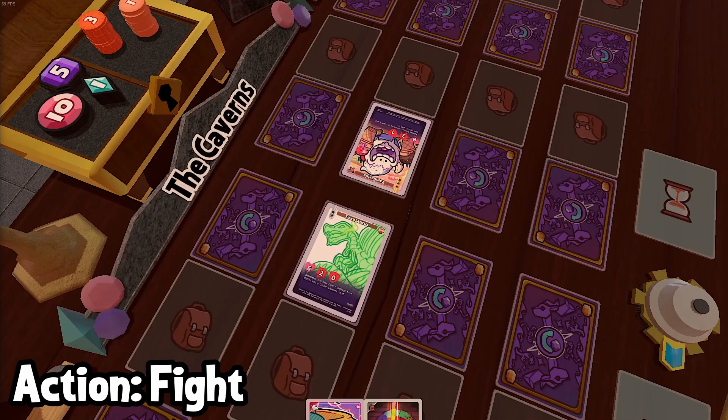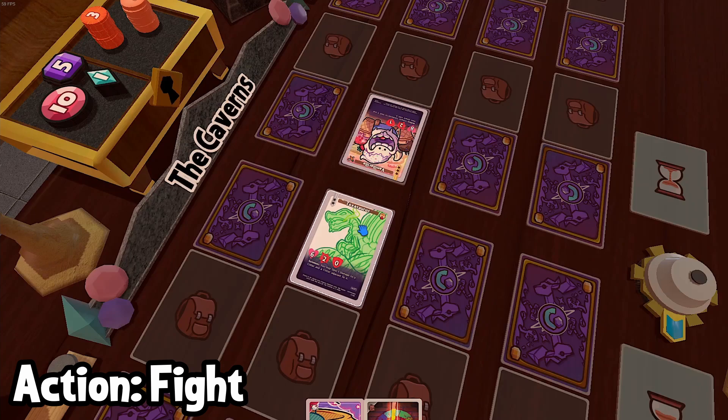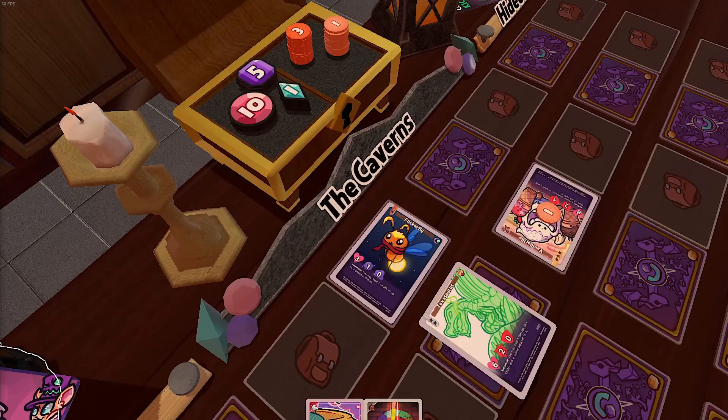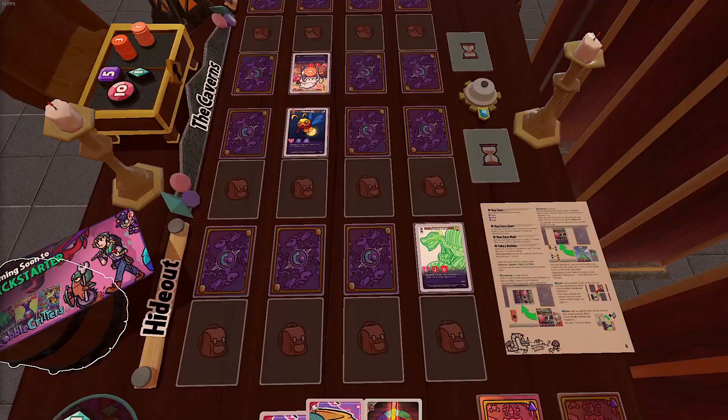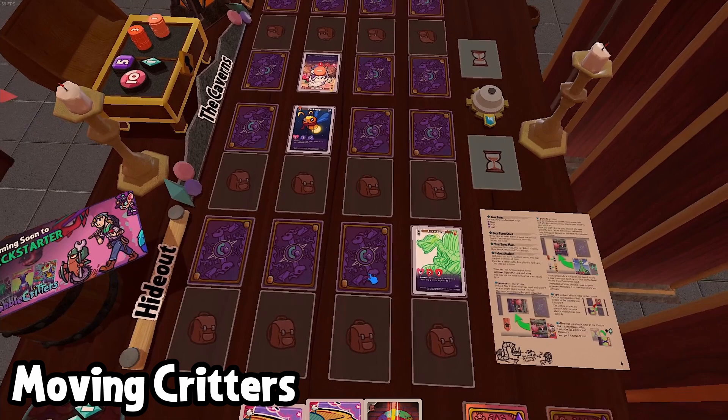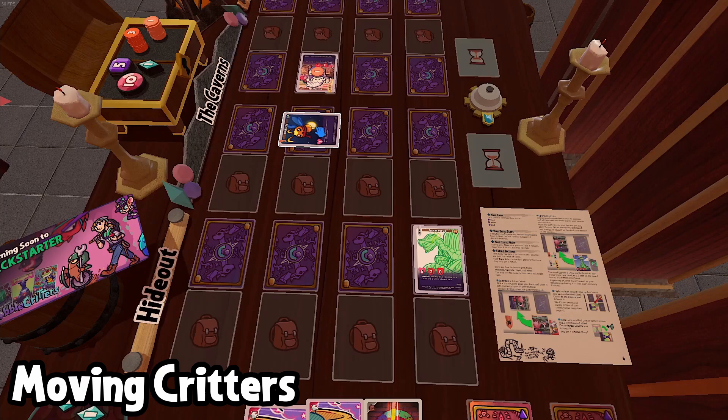The next action is Fight — pick one of your critters in the caverns, an opponent's critter within range, exhaust yours, and do an attack. The last action is Mine: just pick one of your critters in the caverns, exhaust it, and you earn a free crystal. Now let's talk about how to move your critters. On your turn, as many times as you like — and this doesn't even cost an action — you can exhaust any of your critters to move it up, down, left, or right.